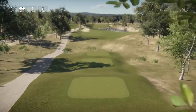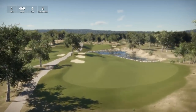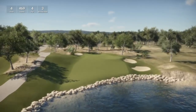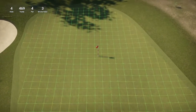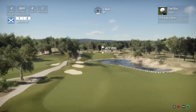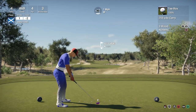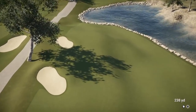Disappointed to miss the birdie there but we pick up a solid par and stay at two under. Hole four is a par four playing 469 yards, stroke index three. Early thoughts of this course — really really good. Look at the slopes and breaks in this fairway, and once again water is involved. The second shot is going to be across the water, a very tough front part of the green to navigate. I don't think driver is the right club — just going to try and stay up on the left part of the fairway to avoid the ball rolling down towards the right.